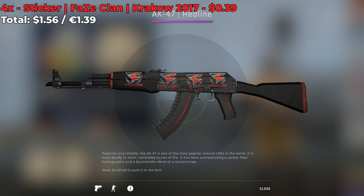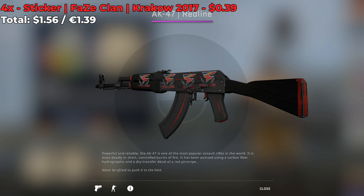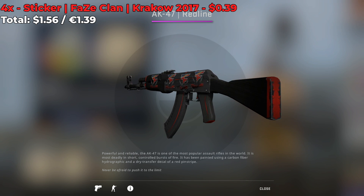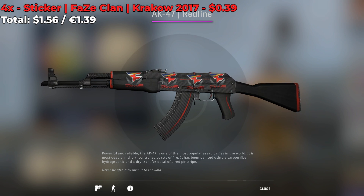The next sticker combination I have for you is the FaZe Clan Krakow 2017 combo. This AK over here has 4 of them, each costing around $0.40, so you can create this sticker combo for $1.56.